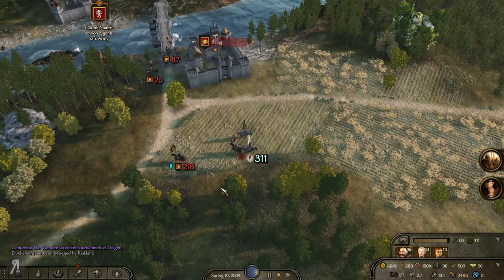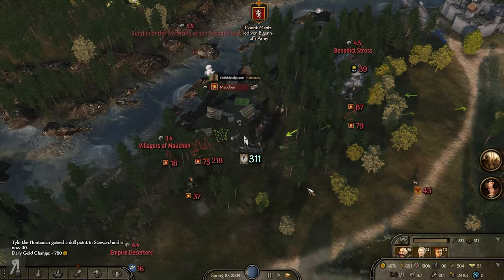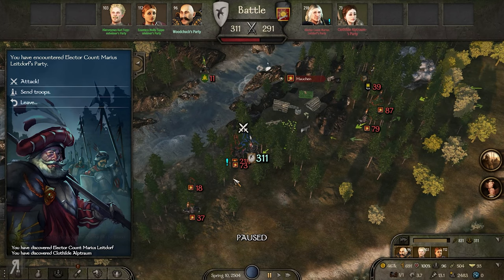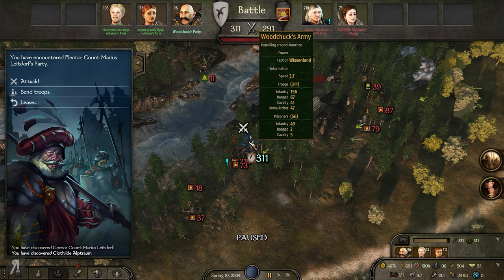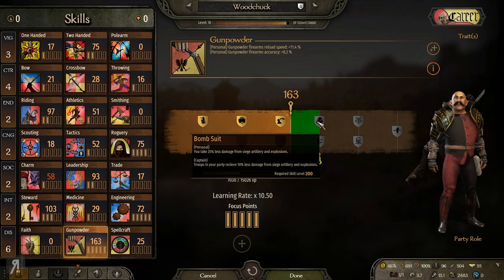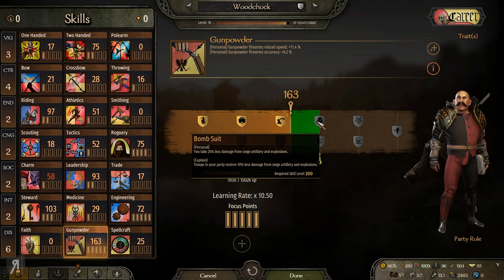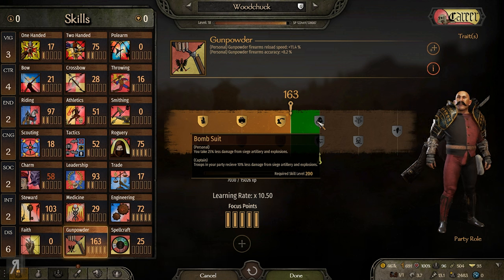There's a guy trying to fight me - actually he's running away. I'm going to save fast because I don't want a crash since it hasn't saved for quite some time. At 200 gunpowder there's a perk: you take 25% less damage from siege artillery and explosions. I don't think that's really going to help me - in the Damsel series there's an episode where I'm standing outside a keep and all of a sudden get killed by a catapult that does 500 damage.